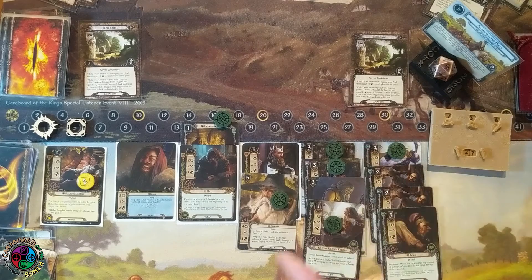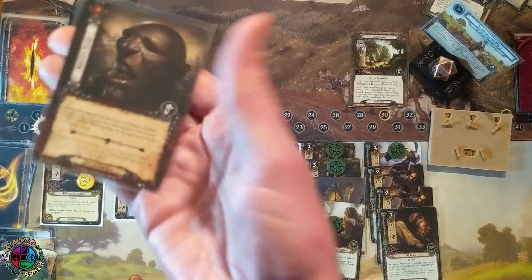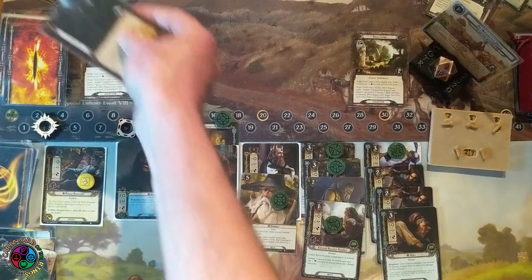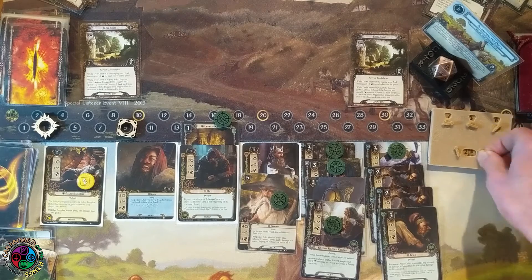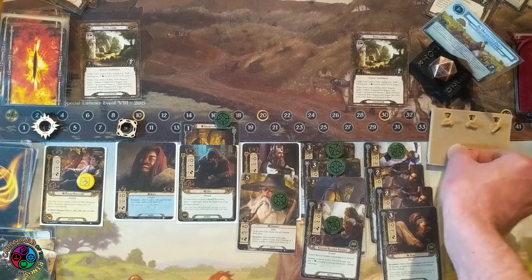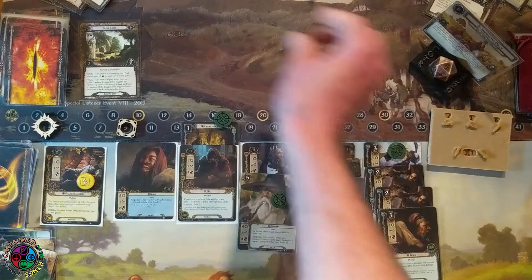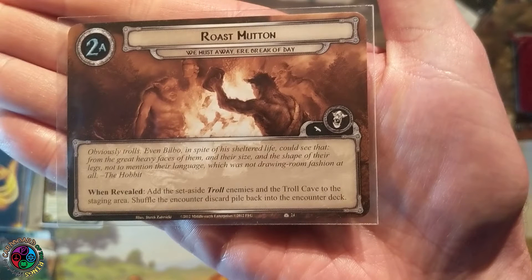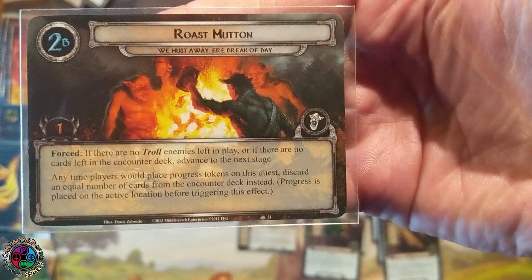Let's commit characters to the quest — we want to make sure we quest over the location in the staging area and clear the three quest points on the active location. That card surges; this one is doomed one, and I have to raise my threat by four or reveal an additional card. Since I just dropped my threat by five, I'll just raise it right back up — net of zero. I quested for more than I needed, so that one extra progress didn't matter. On 2A, we put all the trolls and the troll cave into the staging area, then shuffle the encounter discard pile back into the encounter deck.